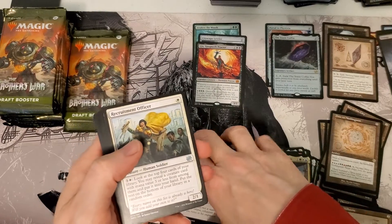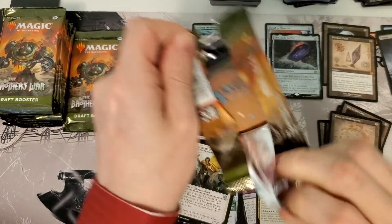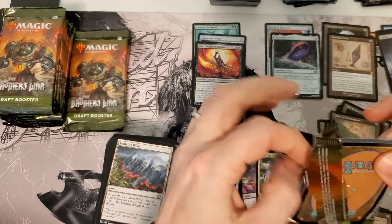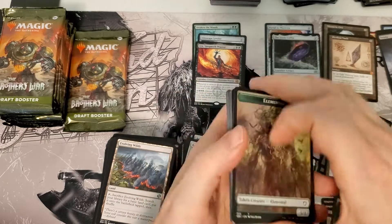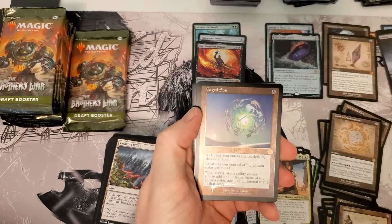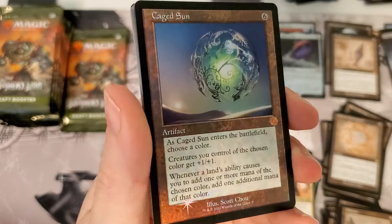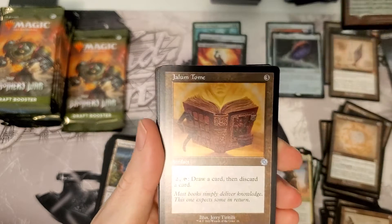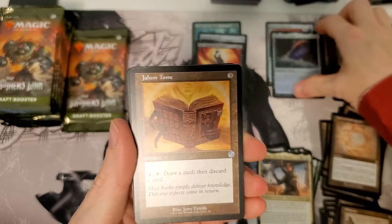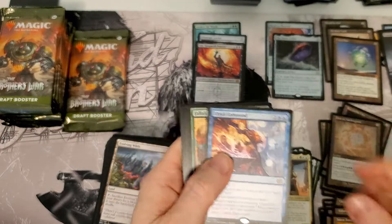Door to Nothingness. A little over halfway through, we are not getting too many good Mythics. Our record right now is 13, including the Archive. Look at that sweetness — Foil Mythic Caged Sun! That's two Foil Mythics and a Foil Rare in one box. Wow.